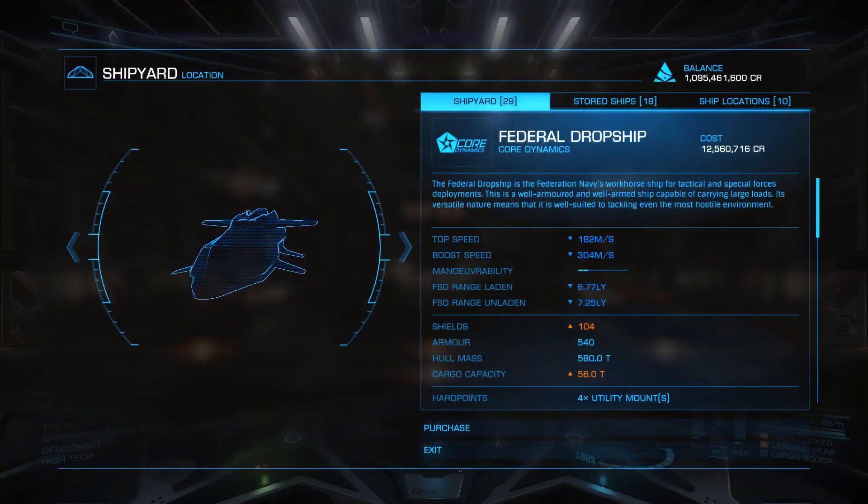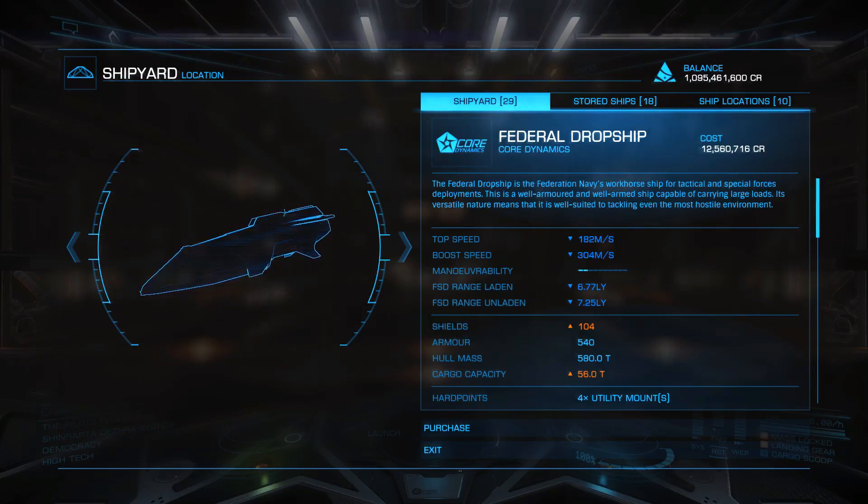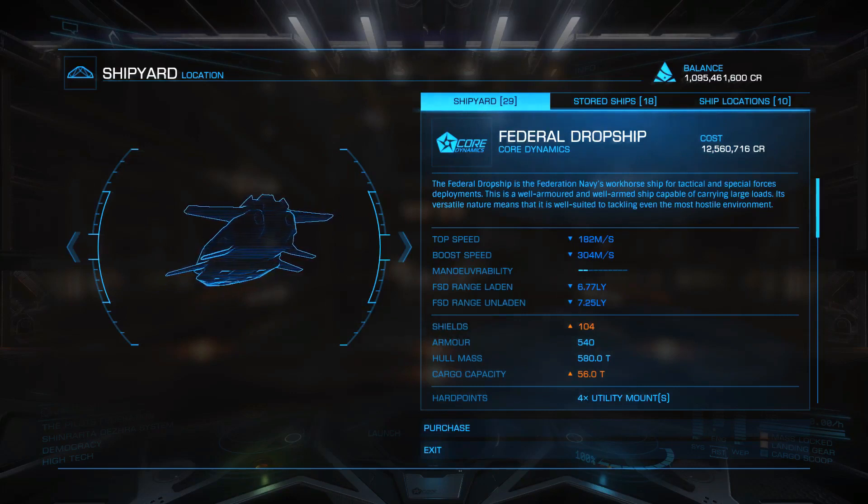The major change that happened to the Federal Dropship is the fact that you now require the third rank of the Federal Navy in order to get yourself a Federal Dropship — the rank of Mid-Seapan — and it is much easier to get one than it used to be before, when you had to have the seventh rank of the Federal Navy, that of Ensign. Also it is slightly faster than it used to be, but the difference is pretty much insignificant.